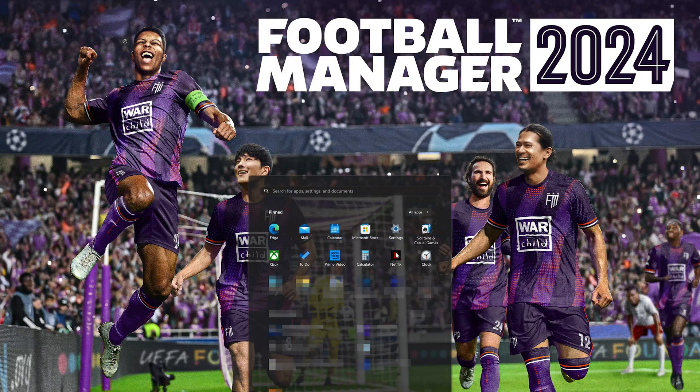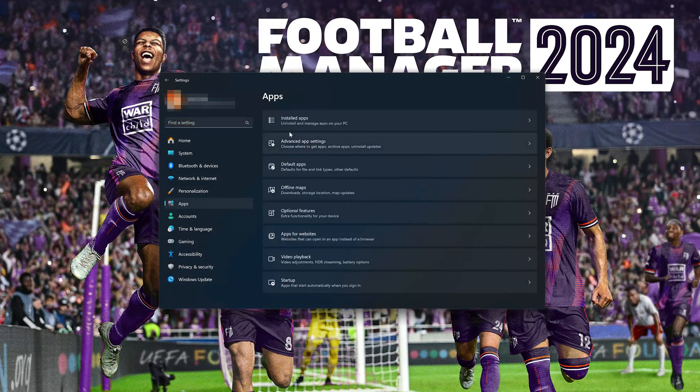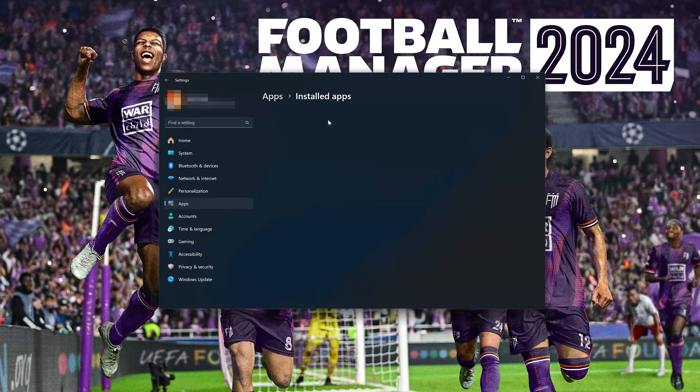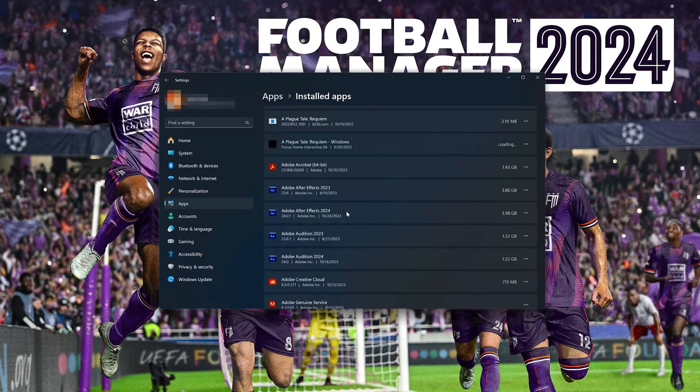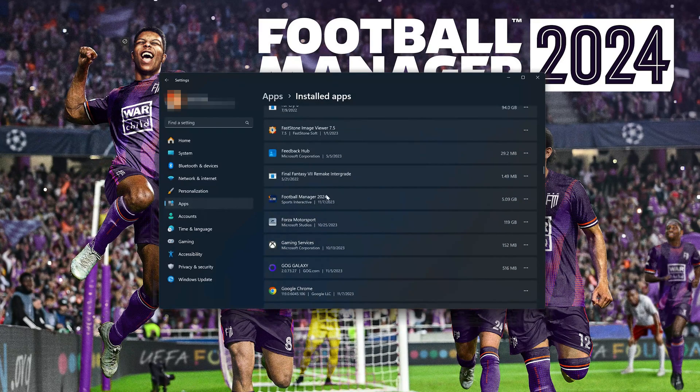First, open the Start menu and open your Settings. Open Apps, then open the Installed Apps section. Locate Football Manager 2024 and click on the three dots to open the Football Manager 2024 options. Click on Advanced Options.